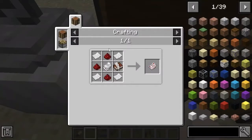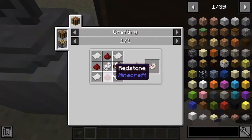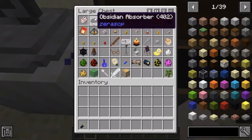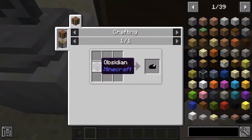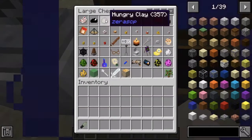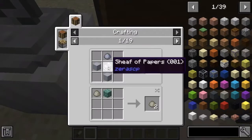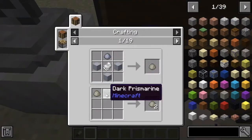SCP-012 Bad Composition requires 4 pieces of paper, 3 redstone, a book and quill, and a sheaf of papers. SCP-402 requires obsidian, sheaf of papers, and a bucket.